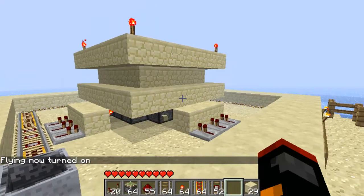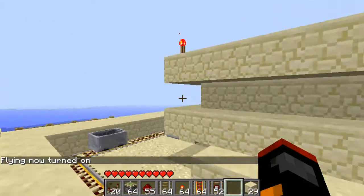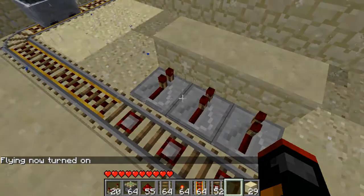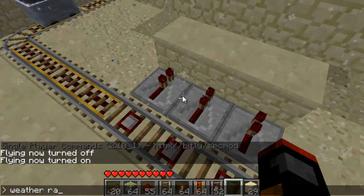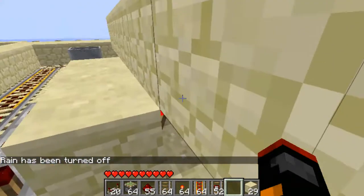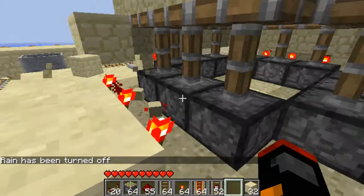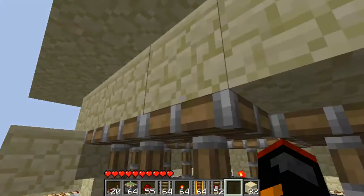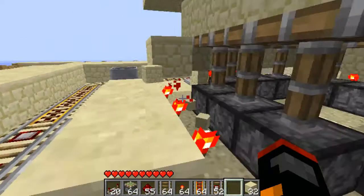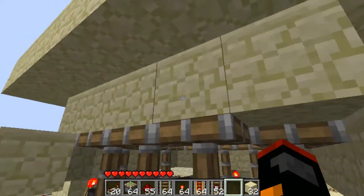How this works is you're going to take your fast track, put it all the way around here with detector rail, which will attach to these repeaters here, which will then trigger these redstone torches, which will trigger these sticky pistons. And when the minecart goes over the detector rail, it'll trigger all this, which will make the pistons pull down the sandstone, and then reveal the glowstone underneath.